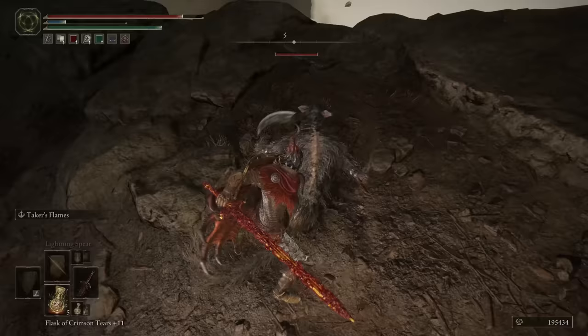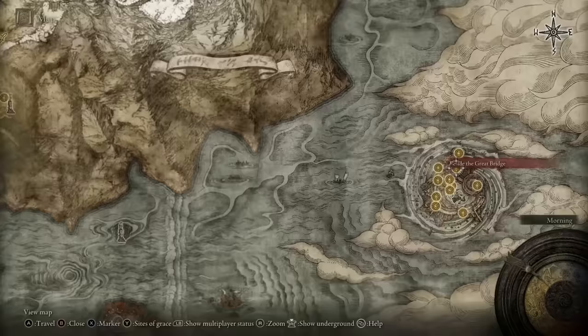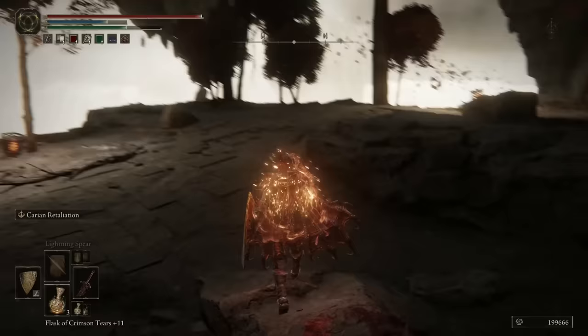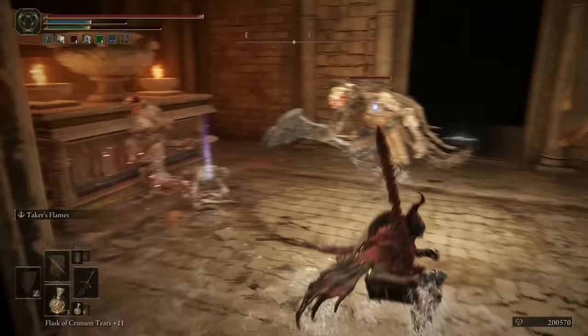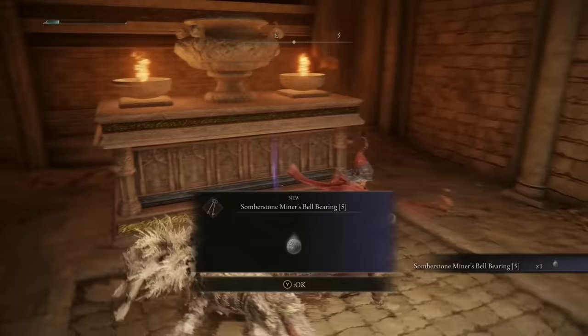The fifth and final Somber Stone Miner's Bell Bearing, which unlocks Tier 9 Somber Stones in the shop, is also located at Crumbling Farum Azula, under the Site of Grace beside the Great Bridge. As you progress normally through this legacy dungeon, you should come to an area with a kind of makeshift bridge — walk over that and then head right. The enemies in here will try to ambush you, so be on the lookout for attacks from the side. Once you've defeated all the enemies, the bell bearing will be located on the corpse right in front of the altar.